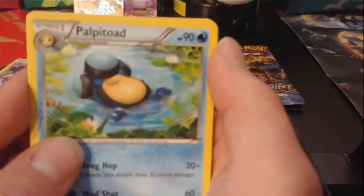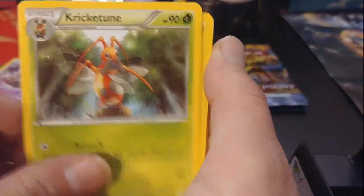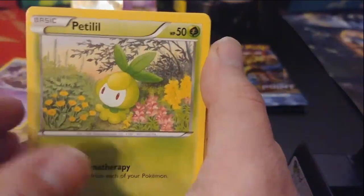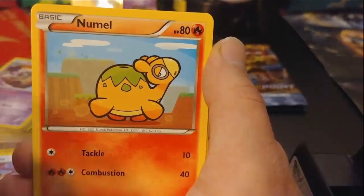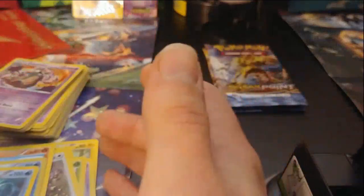We start off with Palpitoad, then we have Crikitune, a regular Luxio, Staryu, Skorupi, Petilil, Remoraid, Numel — what's up with these coming in upside down — Corsola, and then a non-holographic Golduck.